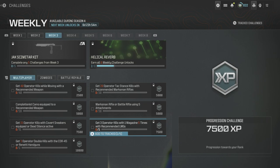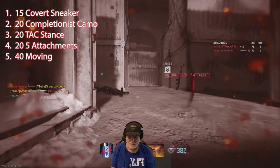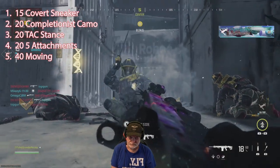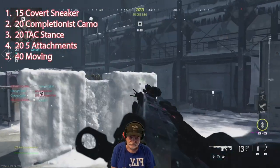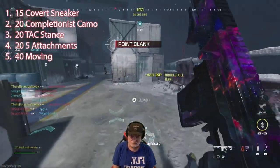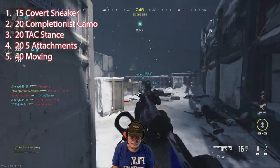Let's take the challenges to the enemy and go out in the field. We're going for the five challenges in the upper left corner of your screen. We can see we lit up four of them — the fifth isn't tracked, so make sure you track five at all times. There I am: tack stance, moving, marksman rifle, five attachments, covert sneakers, with a completionist camo. I got Shipment — I always go with the small map mosh pit unless I need long shots.